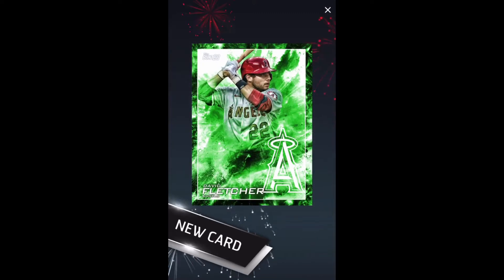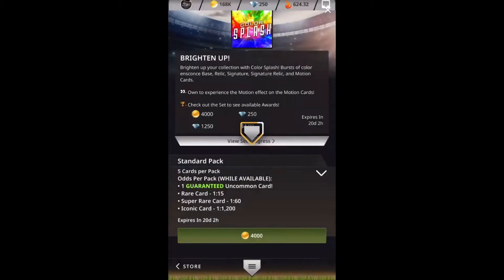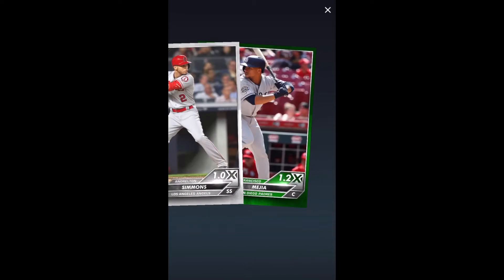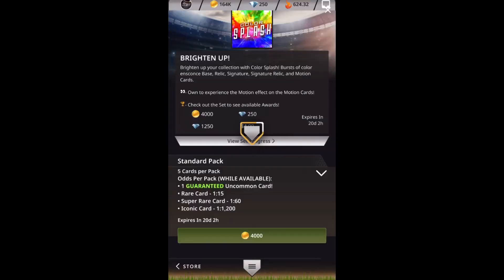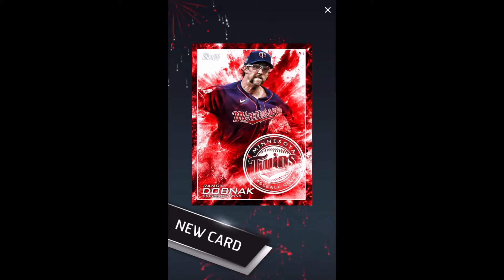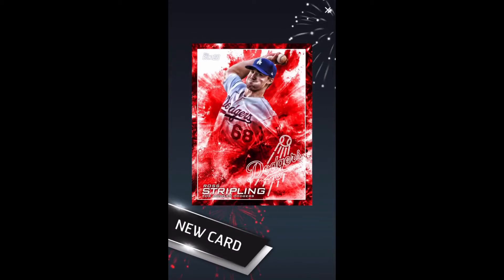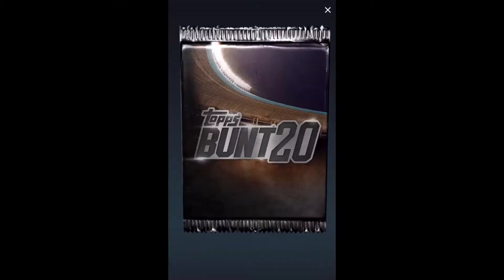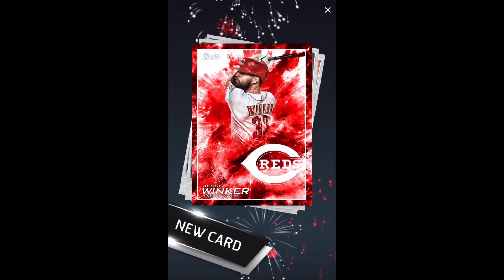I'm going to try to skip through all the base cards and try to focus on the inserts. If I miss anything big — there's a David Fletcher green, that's the uncommon. As we go along, if I skip anything we will recap the big hits at the end. Hopefully one out of 60, we'll get at least one super rare. There is an Asdrubal Cabrera uncommon red. There's a red and green uncommon and I'm going to quickly go through. There's a Randy Dobnak red uncommon.